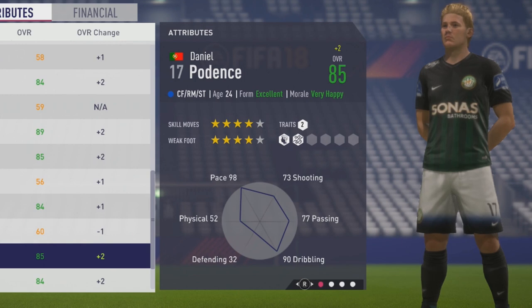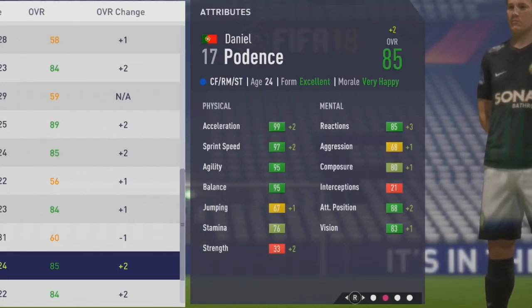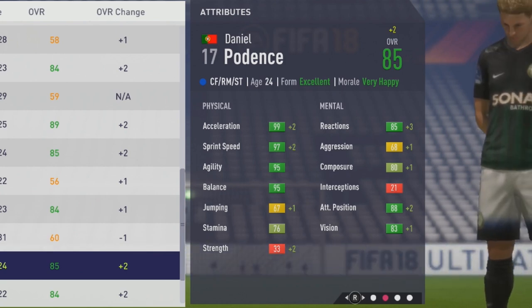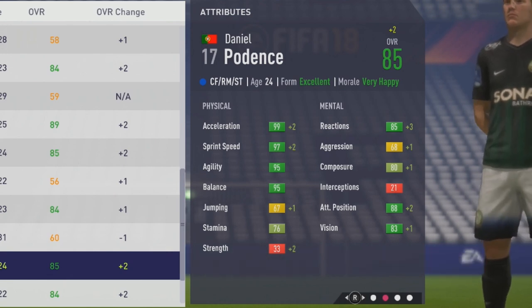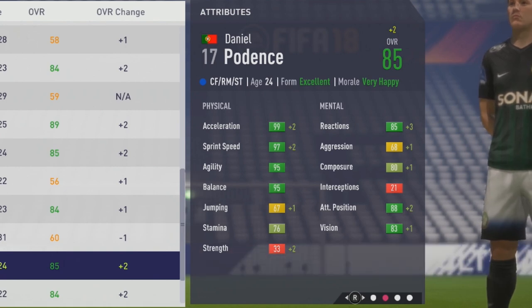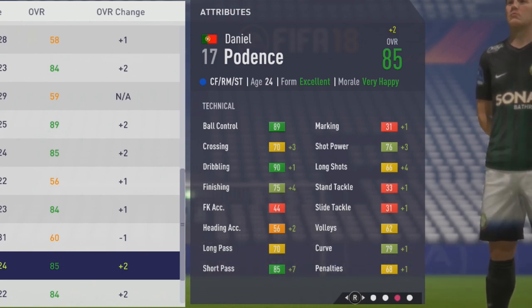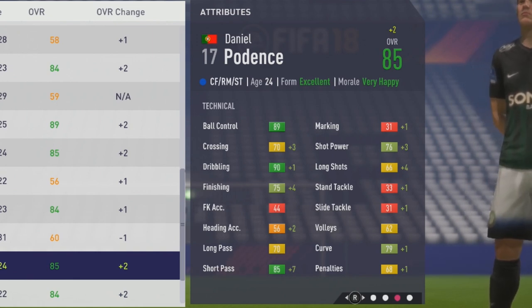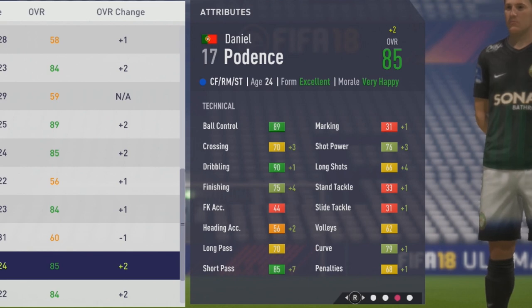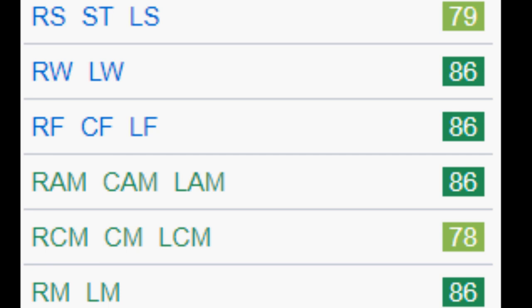He actually hits his potential of 85 overall at age 24 — four-star skill moves and four-star weak foot, with 99 acceleration, maxed out, 97 sprint speed, 95 agility and balance. Great pace on him. 67 jumping, 76 stamina, but 33 strength, which is definitely going to be an issue — he's really getting pushed off the ball. Mentally: 85 reactions, 80 composure, 88 attack positioning, 83 vision. Technically: 89 ball control, 70 crossing, 90 dribbling, 75 finishing — a lot more respectable — 70 long pass, 85 short pass — a big plus seven — and 76 shot power, 79 curve, which is very solid.